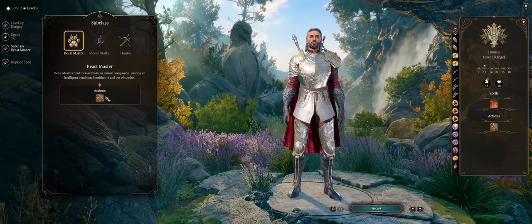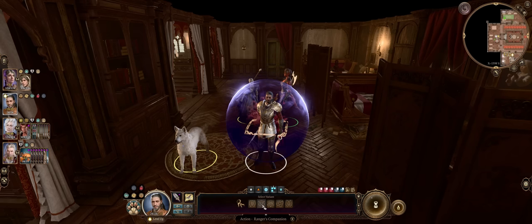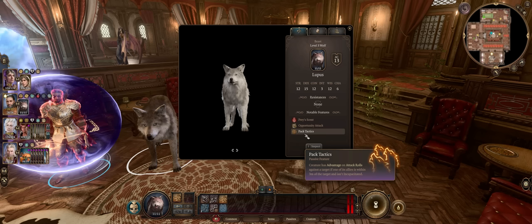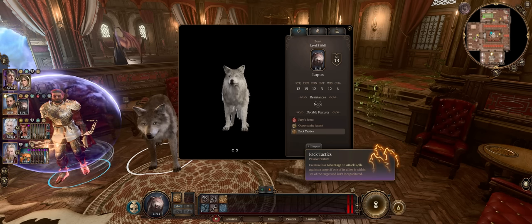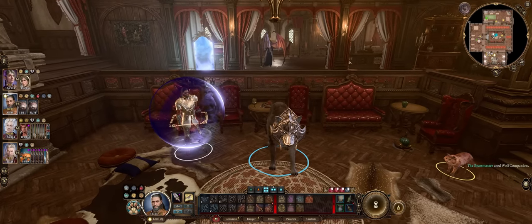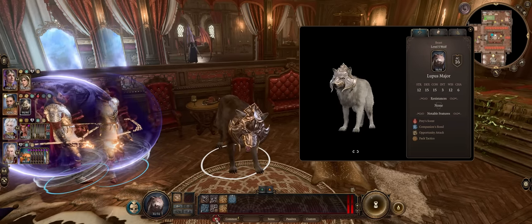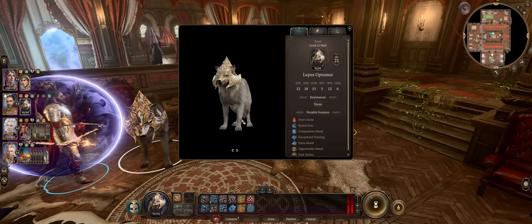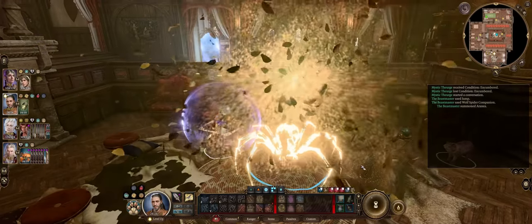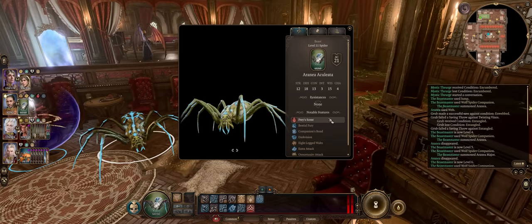Level 3 is when you first get access to your pets, as this is when you enter the Beastmaster subclass. You can choose between the bear, the boar, the wolf spider, the dire raven, or the normal wolf. Each will excel at a different area. While your pets might appear weak at first, you can buff them and they will scale in power with your character. They get their first power-up at level 5, the second at level 8, and the last ultimate one at level 11. This is with Beastmaster levels only, so multiclassing out of Beastmaster isn't ideal if you want to focus on your pets.